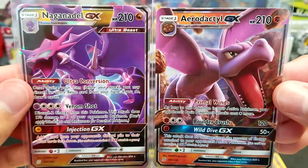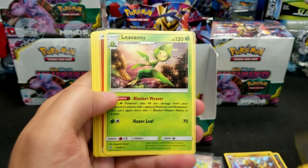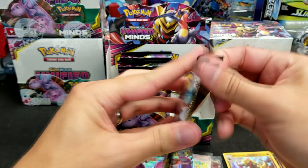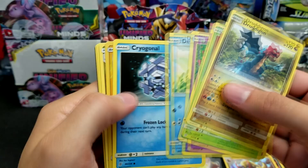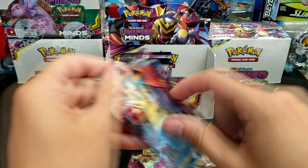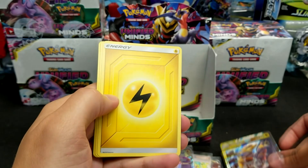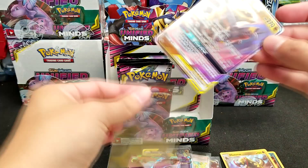Halfway through this box, we're at 4 ultras and 2 holos. It's easier to pull ultra rares than holo rares in this set. We went 7 ultras and 5 holos in box 1, and we're at 4 ultras and 3 holos so far in box 2. Cherish Ball Reverse — nice. Reverse Slumbering Forest and Aerodactyl GX. Five ultras and three holos so far in this second box. Galvantula Reverse, and we get another tag team — the regular art Garchomp and Giratina.